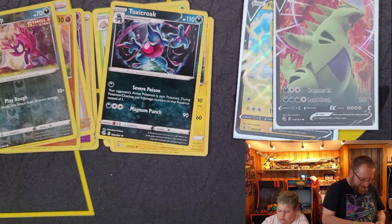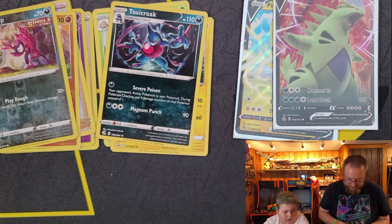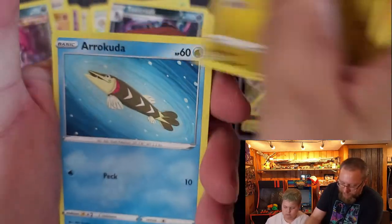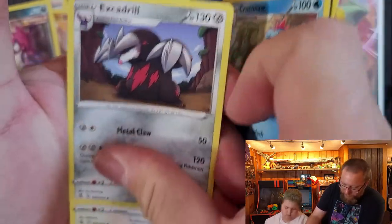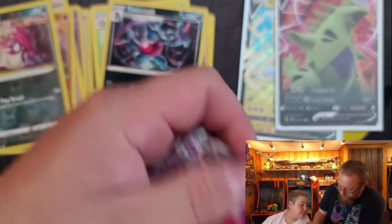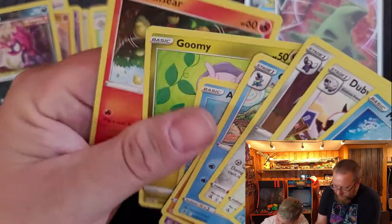Get your next pack ready. Code card. Pansir, Kumi, Aracuda, Snubbull, Geodude, Croconaw, Excadrill, Dubwool, Mantine. Gengar V but no reverse holo on this one. How weird is that?